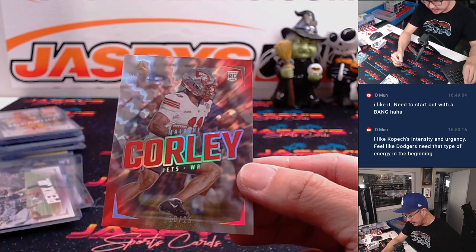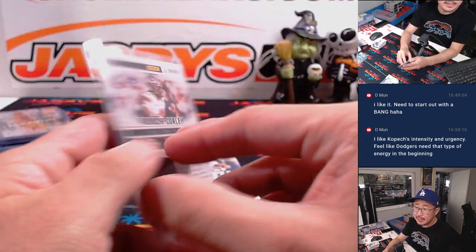There's Malachi Corley for the Jets — 25. AFC East, Jason.